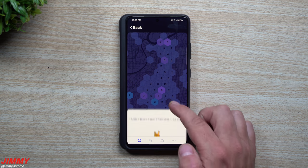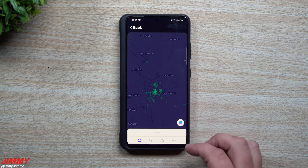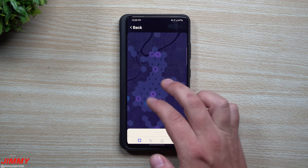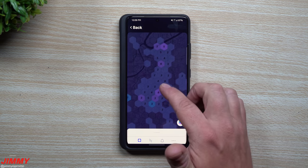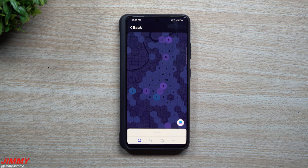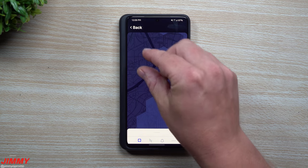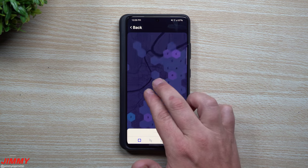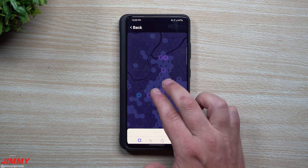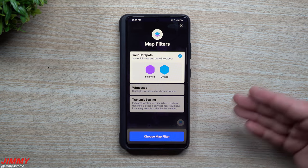When you go to the tab that shows all your different hotspots and pull it all the way down, it shows you the map on the back end where you can see all the different hotspots. The cool thing is it's using the same map that was part of the beta explorer website — they incorporated that into the application. It looks phenomenal. You'll see all the different hexagonal grids, and you can even spot open areas where you might place a hotspot.